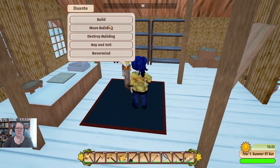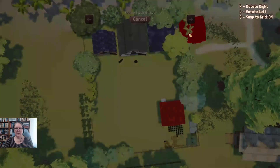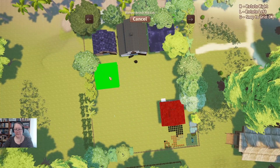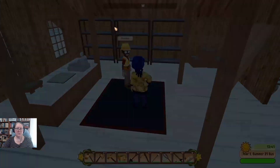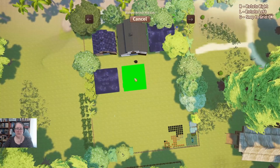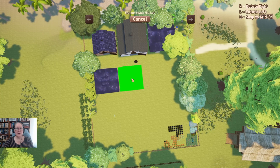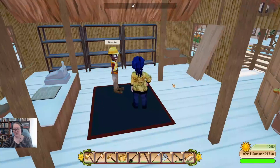We're just going to try and make a little bit more space. Let's have these facing each other. One more building please, Duante. I'm not sure what that sheep is doing out there. How much money do we have — wow, that was like riches to ditches real quick.